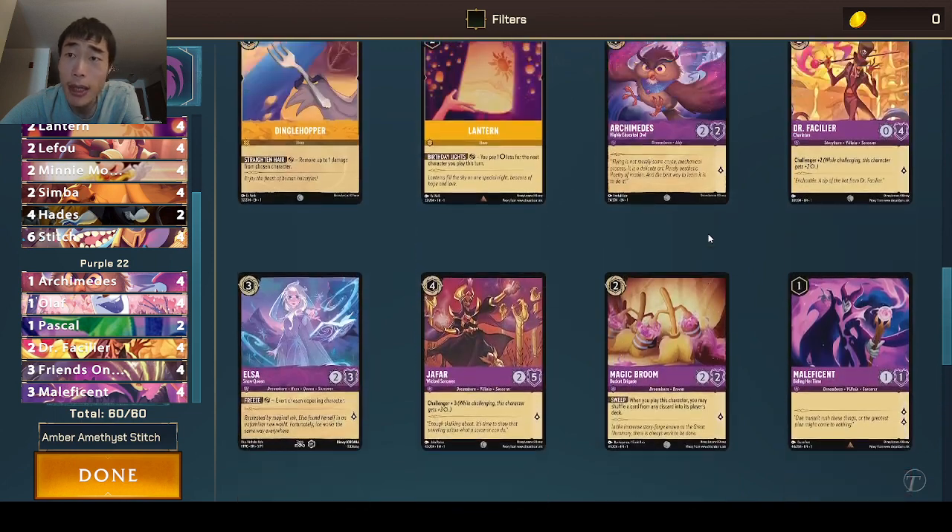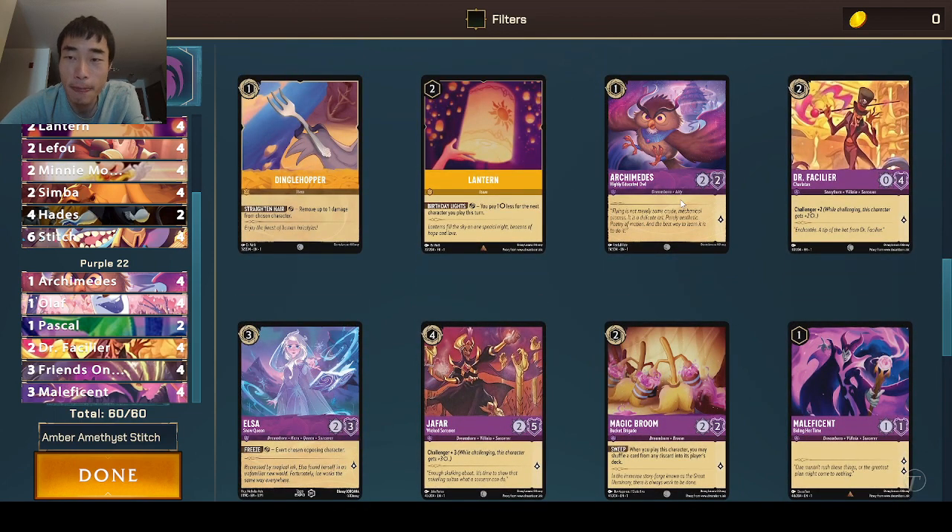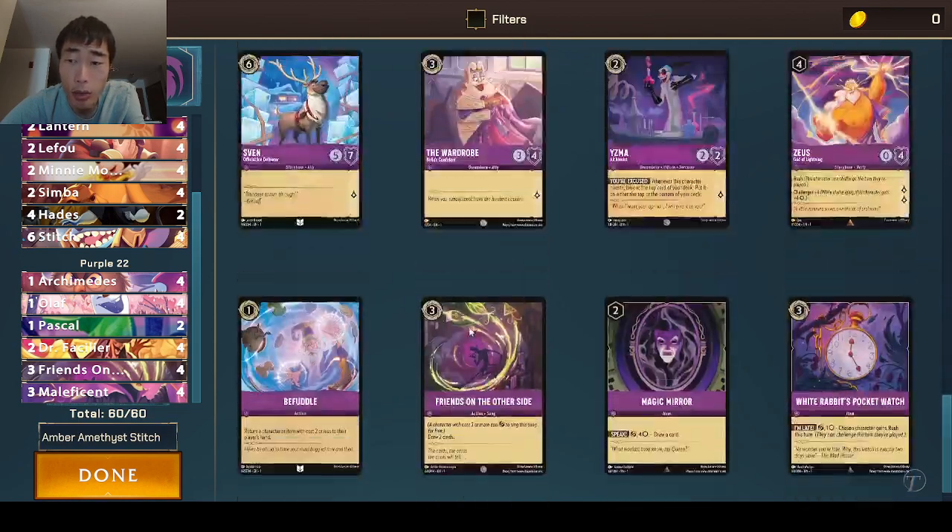So we just have Archimedes, who survives the initial Tinkerbell, and Unstable Olaf with three health — also a one drop.